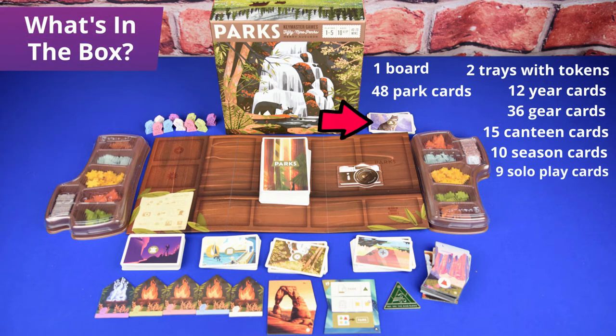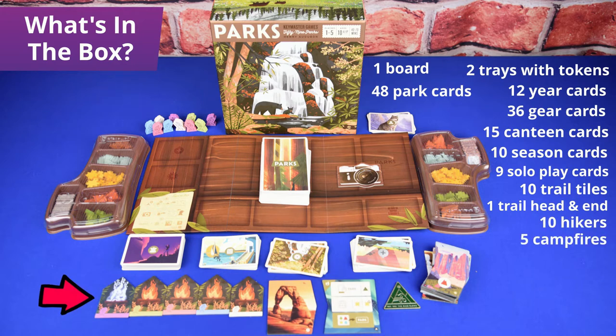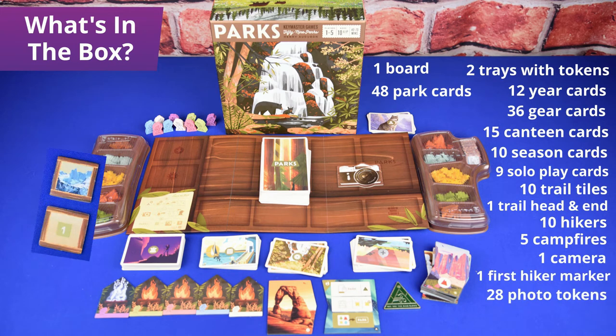9 solo cards for the solo playing game, 10 trail sites, 1 trail head and trail end, 10 hikers, 5 campfires, 1 camera, the first hiker marker, and 28 photo tokens.